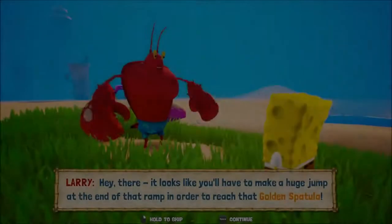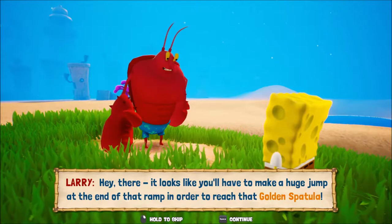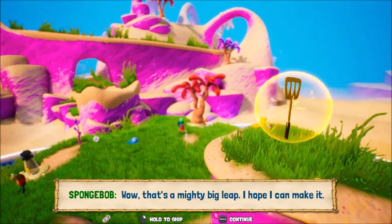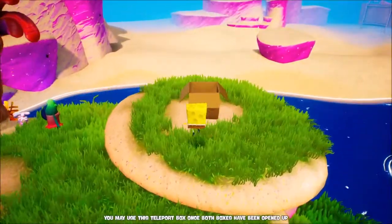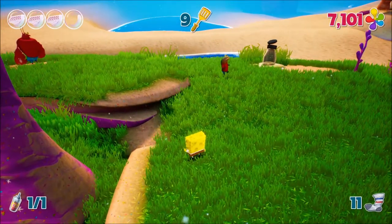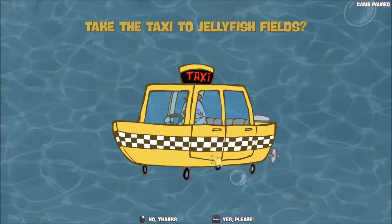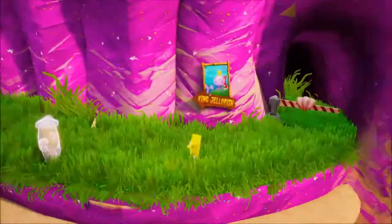My name is Larry. It looks like you'll have to make a huge jump at the end of that ramp in order to reach that golden spatula. Cowabunga! Wow, that's a mighty big leap — I hope I can make it. The problem is I can't teleport back up. Actually, hold on — can't I just teleport to where... yeah! I can just take the taxi back up to the top, can't I?